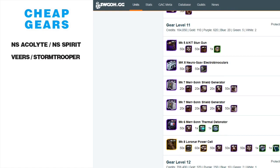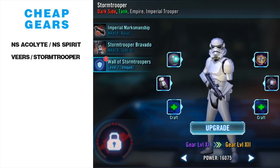If Veers is a character you've been ignoring, he's worthy of gearing up right away — especially if you're in a smaller, earlier guild running Dark Side Hoth battles. Get it done as soon as possible and get all your guild mates to do it too. Going along with General Veers, we have the Stormtrooper, who is the easiest-geared Imperial Trooper. He's a tank, and in general tanks are harder to gear, but that is not the case with Stormtrooper.